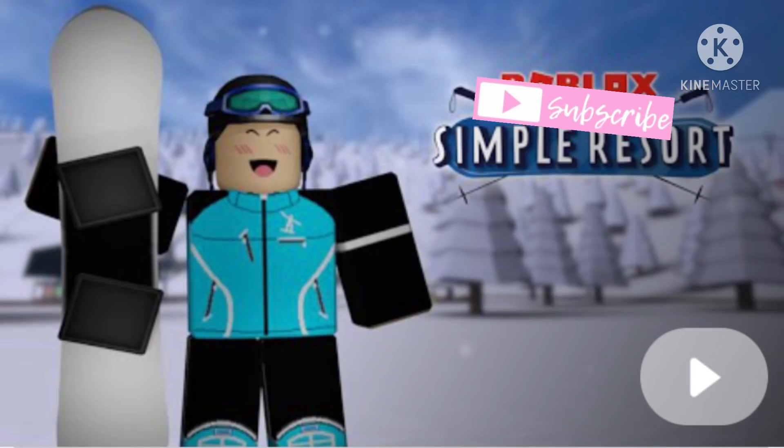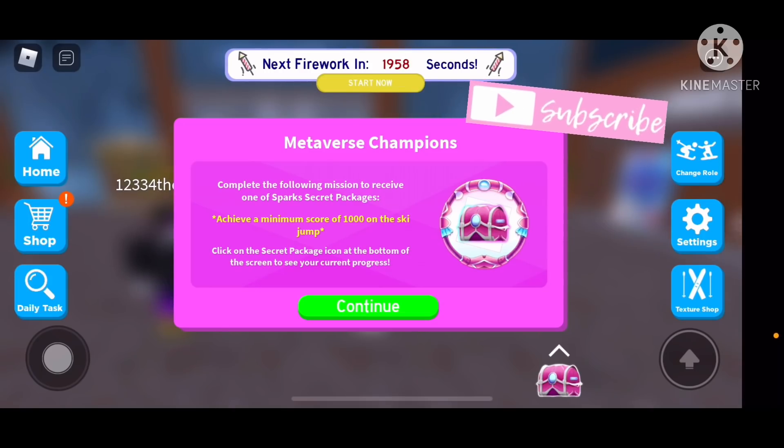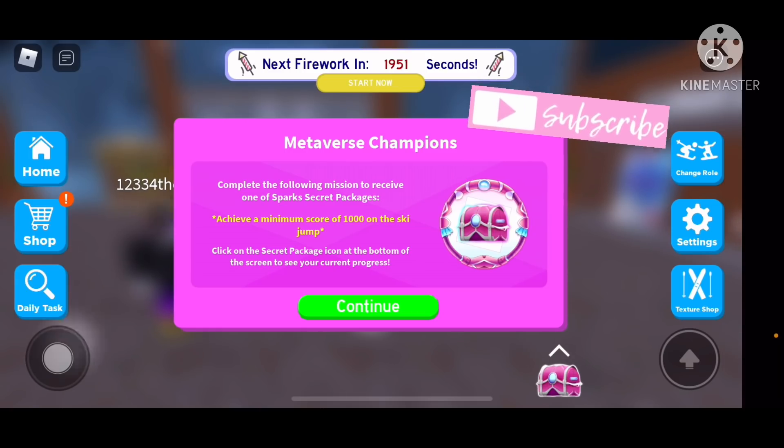The second game you're going to join is Simple Resort. Once you join that game, it's going to say: complete the following mission to receive one of Spark's secret packages. So the body parts of the person you're trying to find in the Daycare Story are Spark's body parts. After you finish that and claim your reward, you go to this game and then it's going to tell you the mission.